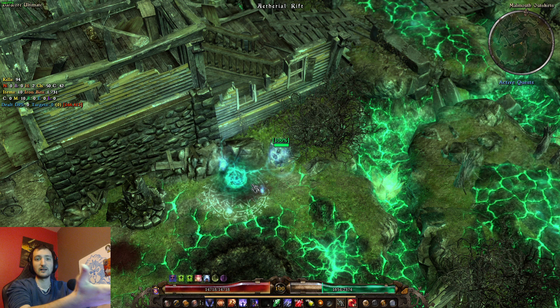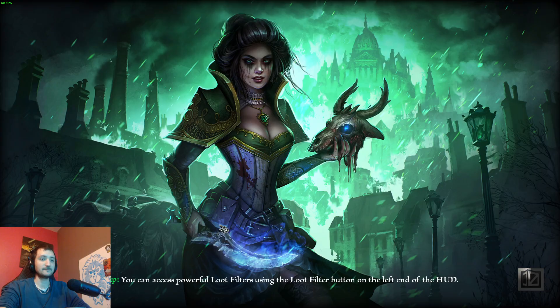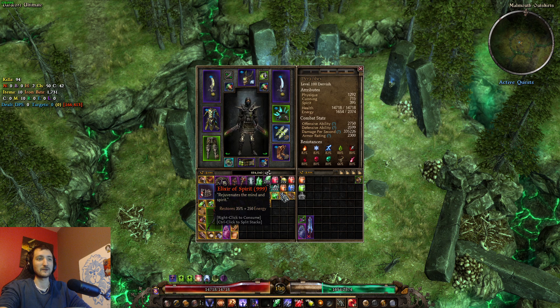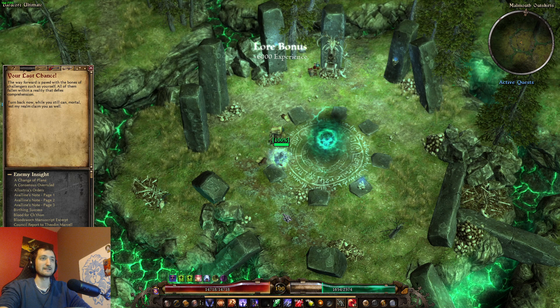Once you enter the portal, there's going to be somebody waiting called Bound Spirit, and he will be accepting the gifts — those three items. When you give those three items, the spirit opens an ethereal rift that goes into the hidden cave, which is also capable of dropping the Darkman set, not only the home of Lokar. And you get to keep the Stormheart — that's a pretty cool guaranteed legendary right there.